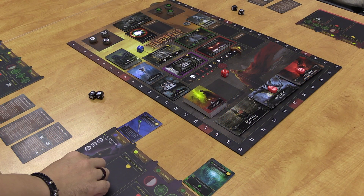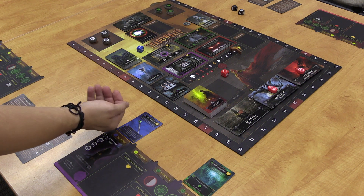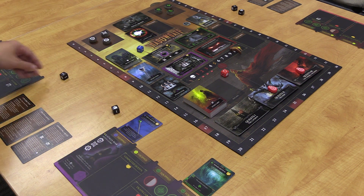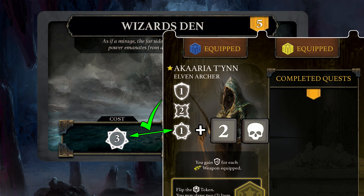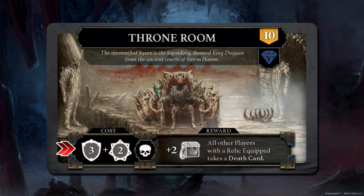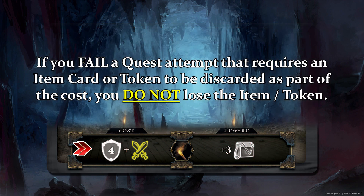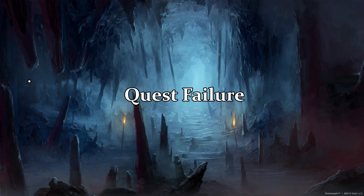If you do not automatically meet the trait cost, you can still attempt the quest by first putting your character token on that quest card, signaling to the other players you are attempting to complete it. Then you get to roll two black dice — whatever result you roll, you can allocate those points in any way you want amongst your base traits. So if you roll a four, you can divvy those points however you like. Some quests may require multiple base trait costs or even items.